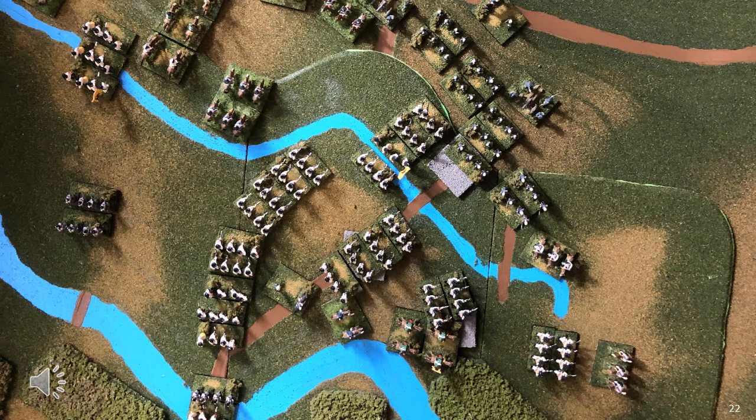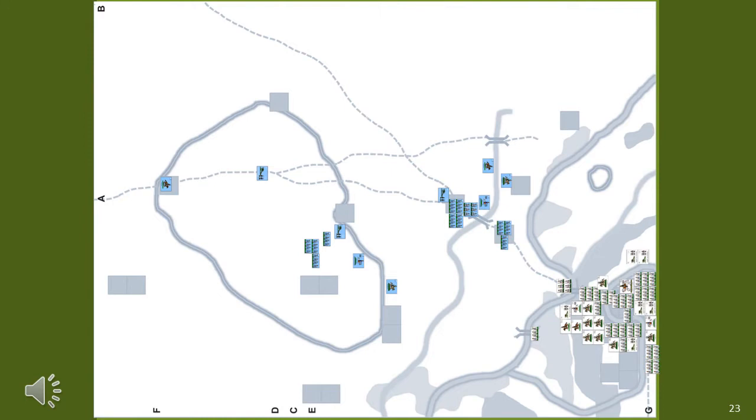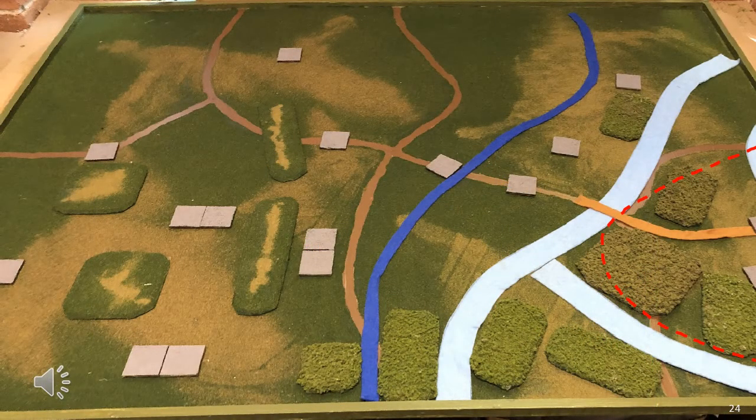Using these building blocks, I can now attempt to recreate a range of historical battlefields. Starting with my favourite battle, Marengo, this shows the position at about 7am with the Austrians only beginning their crossing of the Major River and the French scattered around — the French were totally surprised. This shows the same playing area around Marengo using my standard building blocks approach. The Austrians are on the right behind the red dotted line. The waterways are all felt, with the main river being light blue and the streams darker blue. I've added a small felt road which lines up with the default road network to identify the river crossing. This is obviously not 100% accurate, but it gives a playing area which resembles the Marengo battlefield closely enough to have a game.